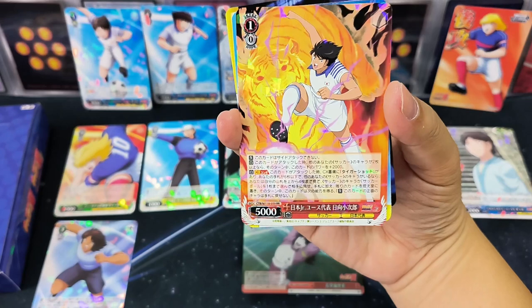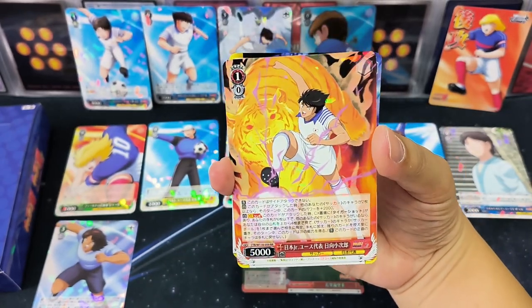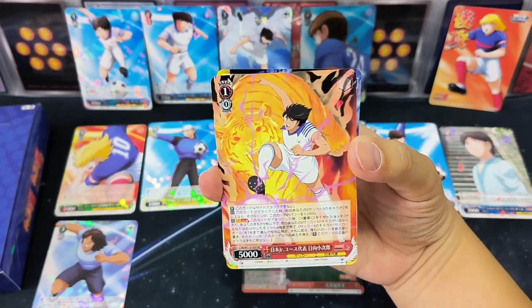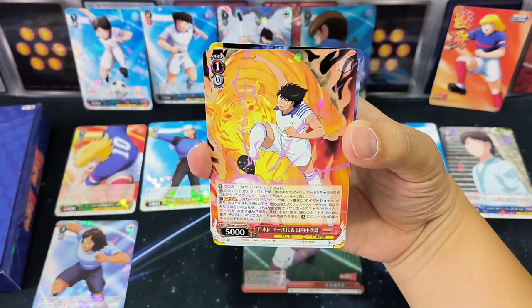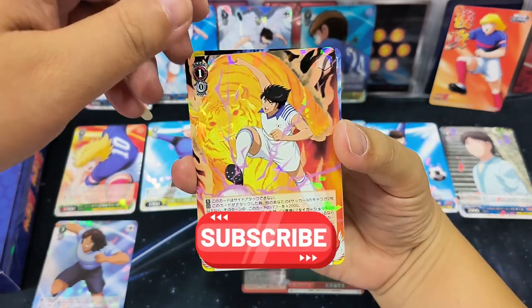Wow, Kojiro Hyuga! Very cool — it's an RR card, same as Tsubasa's with his super power shot and the animal behind. Do you like this card as well? Do give us a subscribe if you like the Captain Tsubasa cards here!